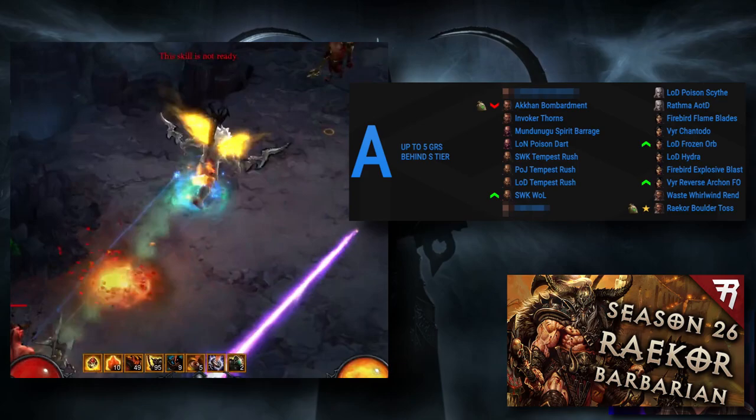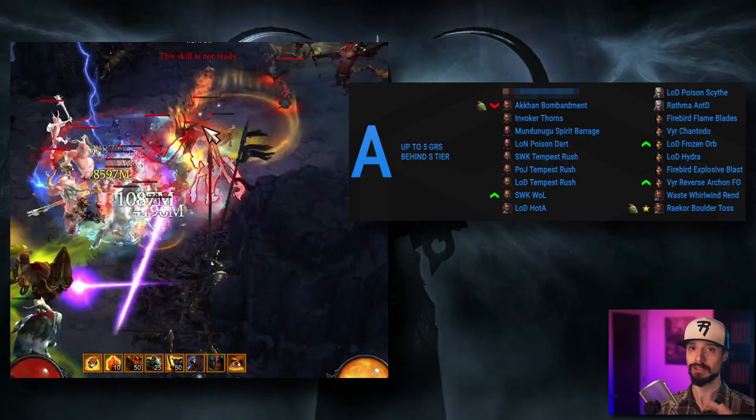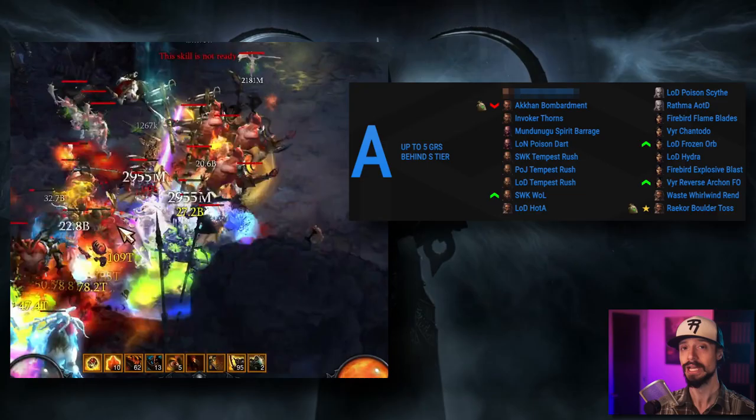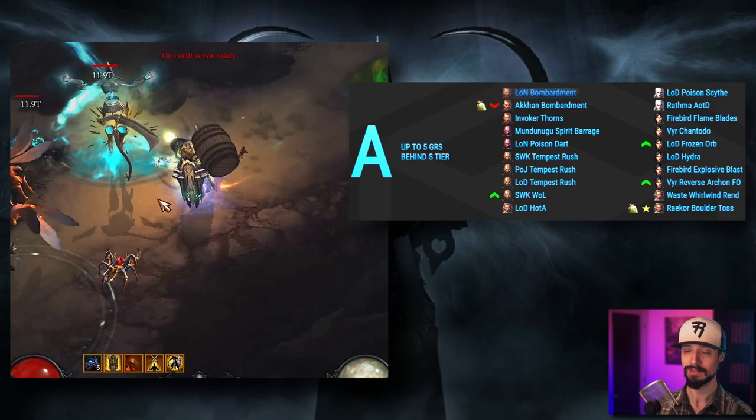Coming in at number 9, we have the final Barbarian build on this list — the Legacy of Dreams Hammer of the Ancients Barbarian. Whirlwind, Raekor, and LoD HotA are all roughly equally powerful and none eclipses the others, but LoD HotA is by far the easiest of these to run in GR Pushing. The playstyle is simple, it's super tanky, so it'll be the favored build for Barbarians in GR Pushing.